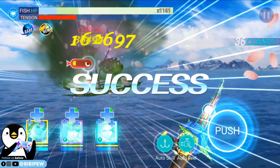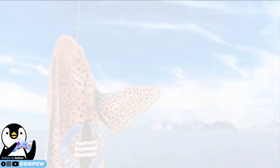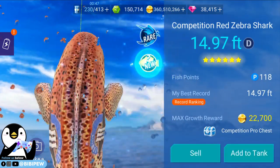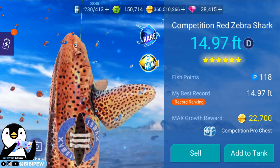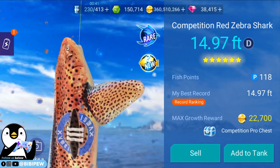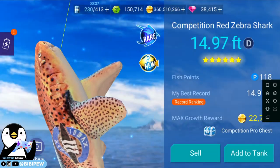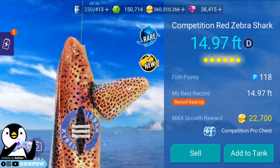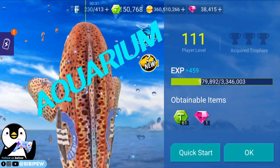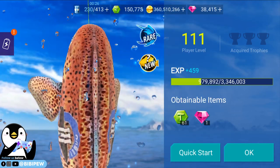There is a new nymph fish — like an angler fish. Do you know what fish that is? It's a new fish, wow! You see this red zebra shark — there is a competition tag on it. Let me take a screenshot. Competition progress chest — if you add to it, it gives you points as well, tokens.